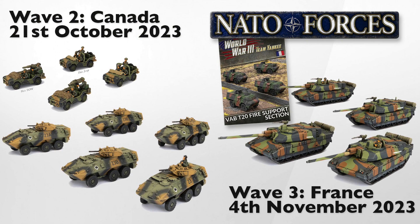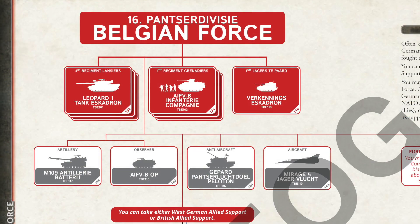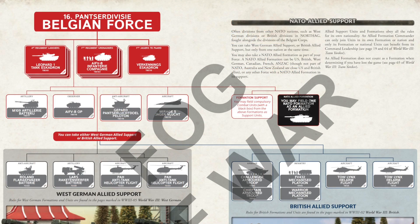The second half of this video is a quick look at the lists for this release. Let's start with Belgium — a new force for the game. The Belgian 16th Panzer Division list gives you up to three companies of Leopard 1 tanks, three companies of mechanised infantry and APCs, and a single reconnaissance squadron. Support choices include M109 155mm SP Howitzers, plus an armoured OP, Gephard AA, and air support with the Mirage 5. Allied support can be either West German or British — you pick one and take all your allied support from there.